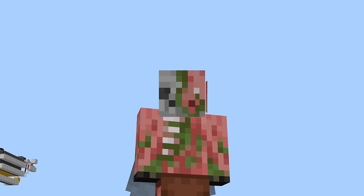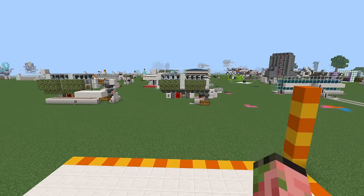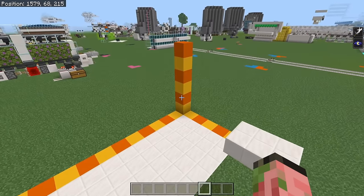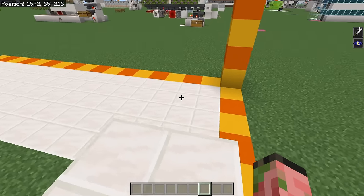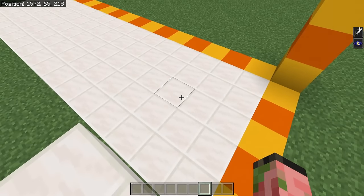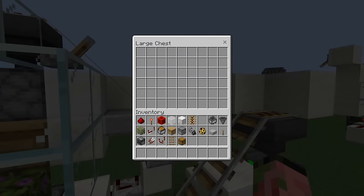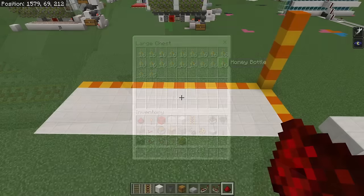For your convenience, there is a materials list down in the description of the video. The build area is going to be 17 blocks wide, 5 blocks deep, 4 blocks above the ground, and 2 blocks below the ground. This is the actual layer you're going to be standing at when you're accessing your chest and looking at your bees. You'll need some area beneath you for a little bit of the redstone and the rails, and you get easy access to both your input chest for bottles and your output chest for loot.